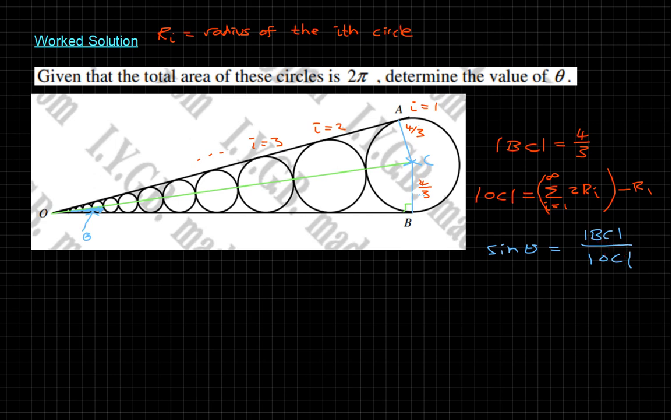If we can find OC, we'll be done, because BC is four-thirds and we just take the inverse sine. At this stage, if you want to keep cracking on, pause the video now. Otherwise, let's see how we're going to find the sum of all these radii.